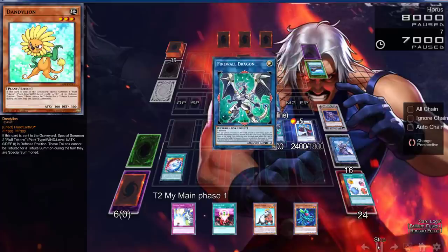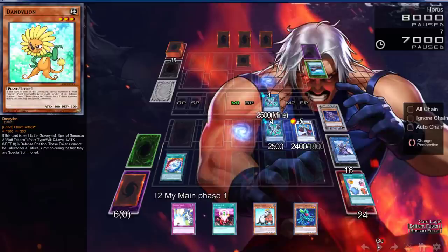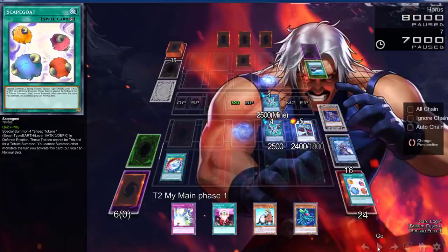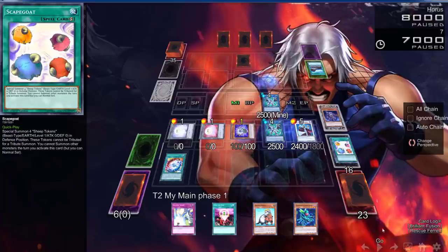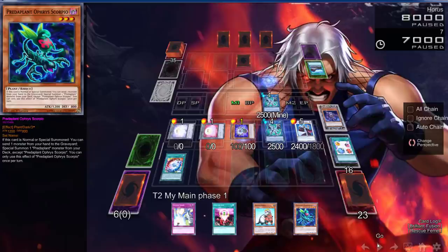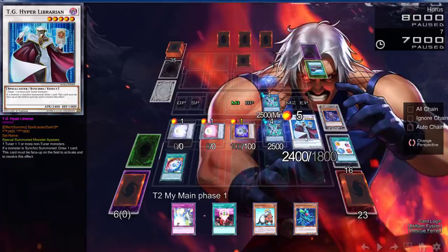Now we use Firewall's effect to special summon Dandelion back, and it triggers when it's sent to the graveyard, giving us tokens. We use Decode Talker and Dandelion to go into another Firewall Dragon — we get two more tokens. Glow Bulb is still in the graveyard and hasn't used its effect. The added benefit with Plague Spreader is you can mill whatever you want to send to the graveyard, or put a dead card on top of the deck. The core of the combo you don't want to change is Mrs. Radiant, Proxy Dragon, Rescue Ferret, and Librarian — everything after that is up to you.